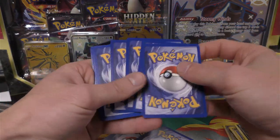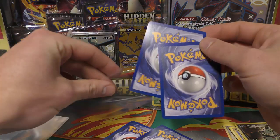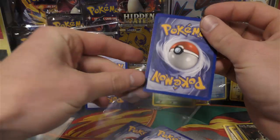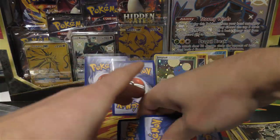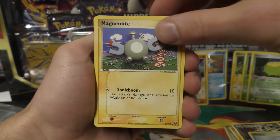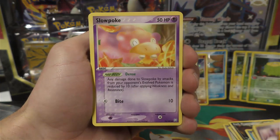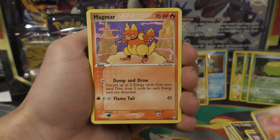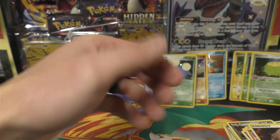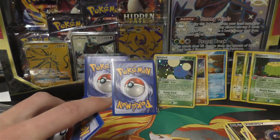We have one more pack - Scyther artwork, still looking for that EX or gold star. Let me go through the non-holographics I skipped: Wooper, Magnemite, Spinarak, Drowzee in his bed of pillows, Slowpoke playing in leaves, Magmar, and then dark metal energy - that was pretty good. I think the dark metal energy in reverse hollow gets pretty expensive.